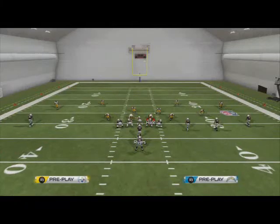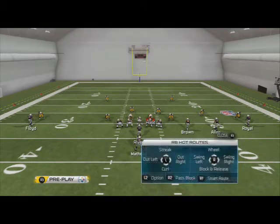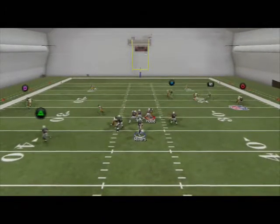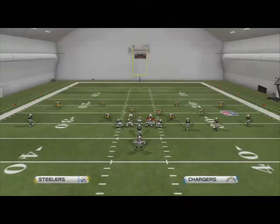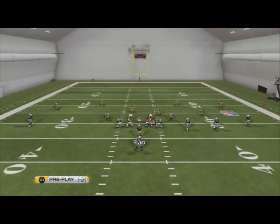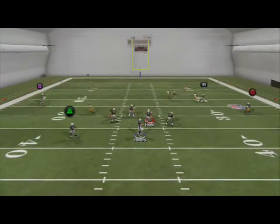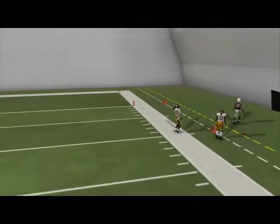If they run 2-man under, as soon as you see it — out routes beat 2-man under. Wait a little bit, throw your out route. Or you could just take your corner route, depending on what you want to do. You're looking to the right side anyway — you're going to see man coverage, he's not going to get pressed. Okay, I'm going to take that corner route to the outside and throw it. So the third read is technically your corner route.